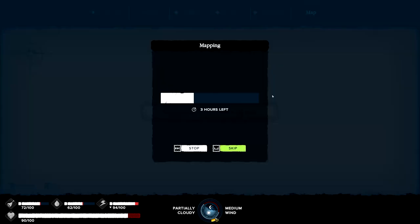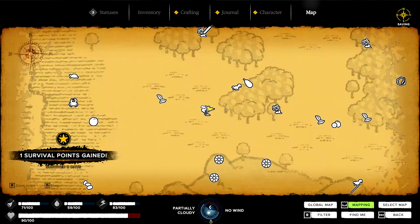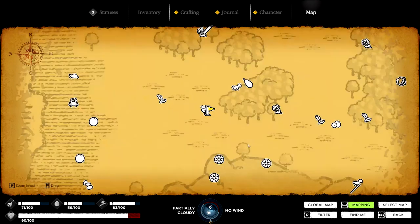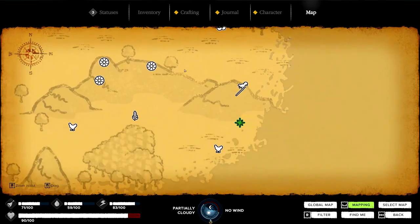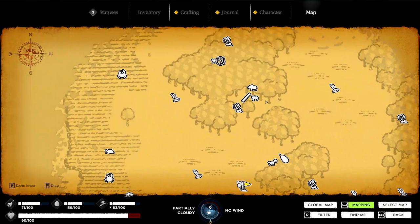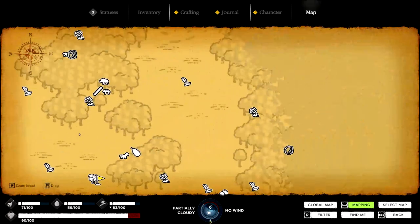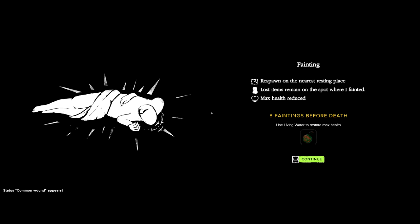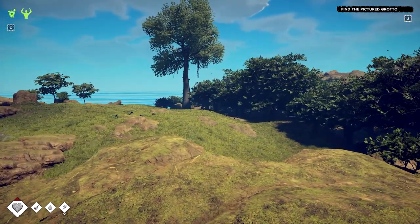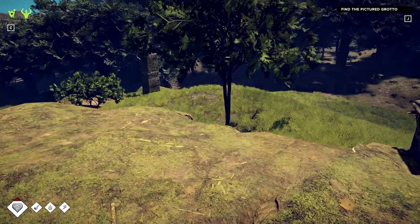Boom, there we go. And if you look here, we have now revealed an area around where we are. We can actually see where our base is right over here. And we can see that banyan tree where we got those resources before. But guess what? There's another banyan tree over here. There's a place that has big branches. Look at all this stuff that we just revealed. I just fell off the tree. Apparently, you can fall off the tree. That's staying in the video, by the way.